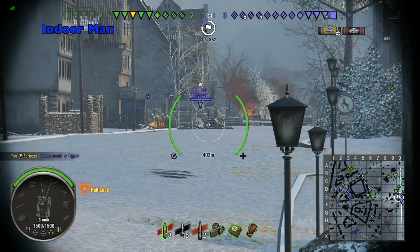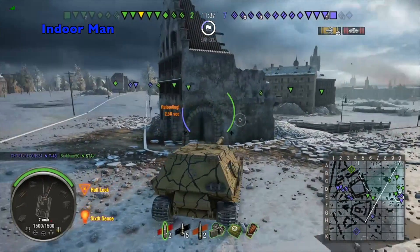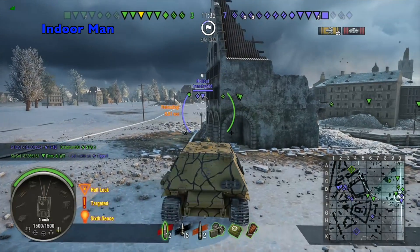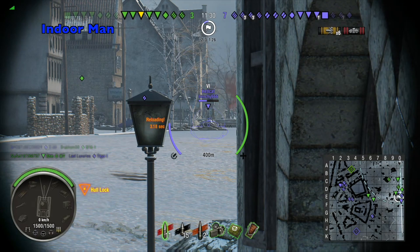It's got decent camouflage for an armored tank destroyer, but it's definitely not one of those invisible tanks like the E25 or the Borsig. The Fortress Ferdinand has a good amount of hit points at 1,500, which is higher than a lot of the other tier 8 tank destroyers, which are about 1,100 or 1,200.